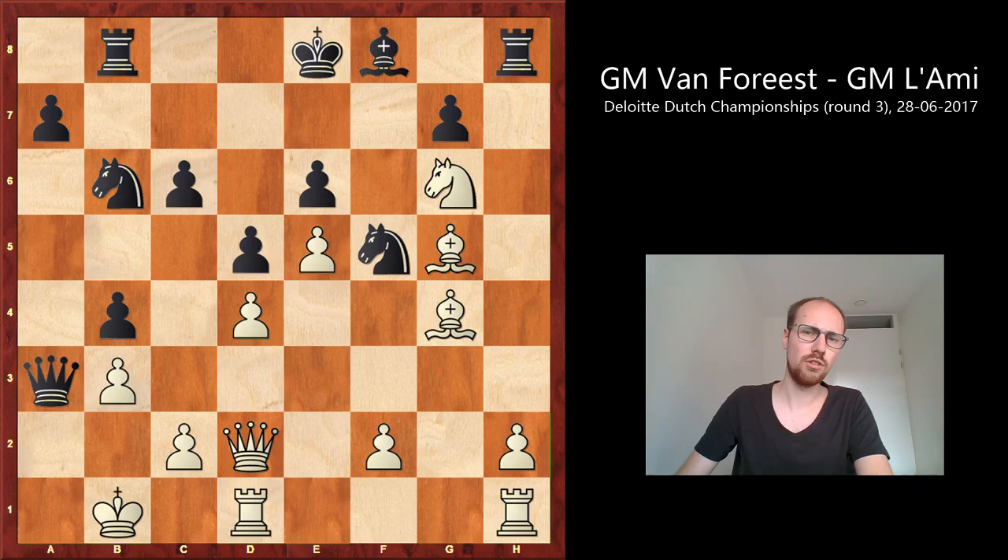And this is the position I want to talk about, because this is a very interesting position. When the game was played, I was doing the live blog on the website, checking the games with my engine just to make sure my comments were sound. There was also live commentary in the playing hall. The biggest focus in this position was obviously on two moves: Knight a4 and Knight c4, because Black needs to try and open up the position to the White King.